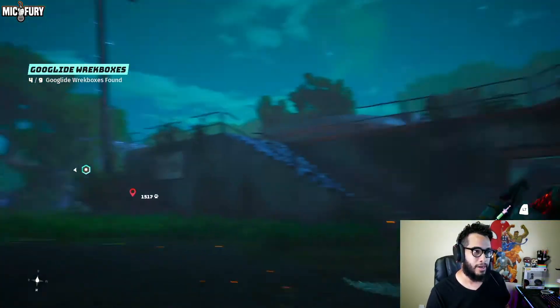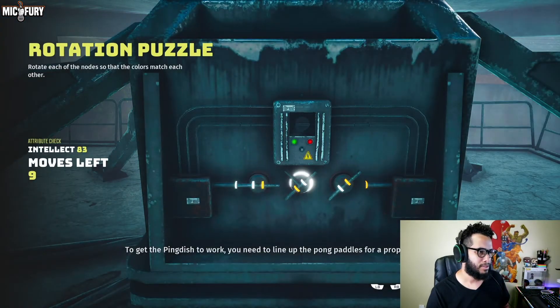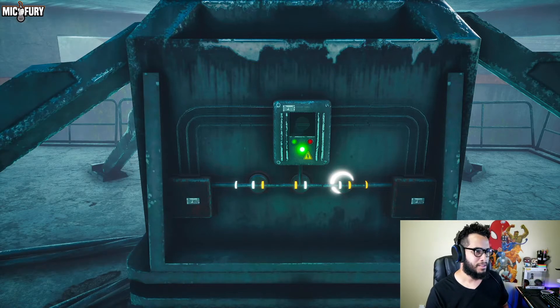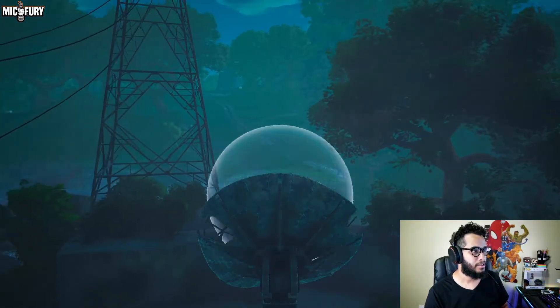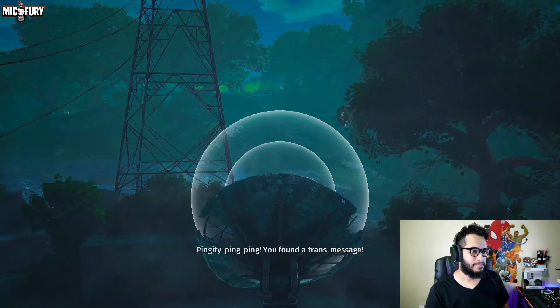From there you're going to be located right here where I'm at. Solve the puzzle real quick — it's not that hard. Then it's going to allow you to actually ping the dish itself. Turn it left, spin that paddle, and you'll get a transmission message.